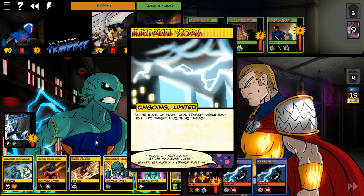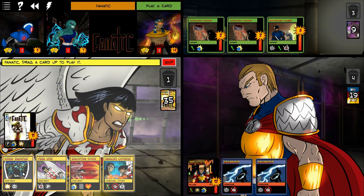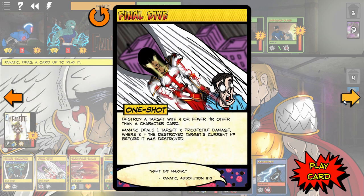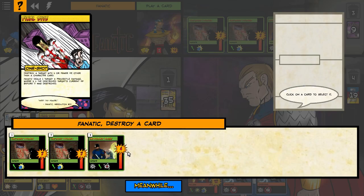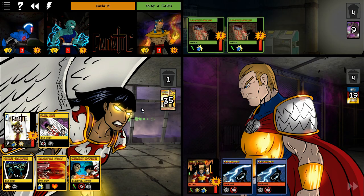I had to go outside the box for this and really find characters that would pair well against Iron Legacy. Now this Fanatic card - deal one damage to three different targets - I could have whittled down some of those inmates, the prisoners. But my problem is Fanatic is at 11 health, which is not great either. I am a little bit low for round two - this is only round two.